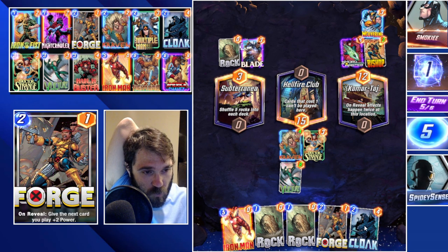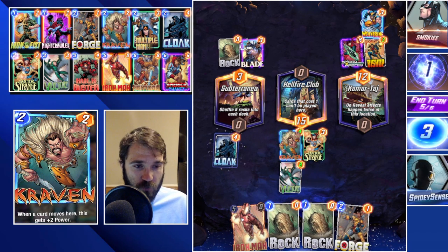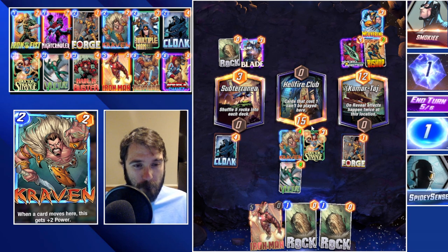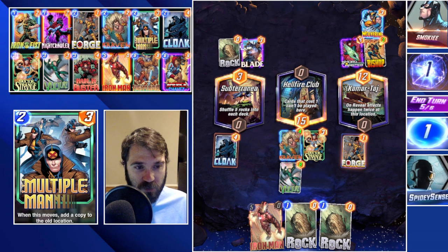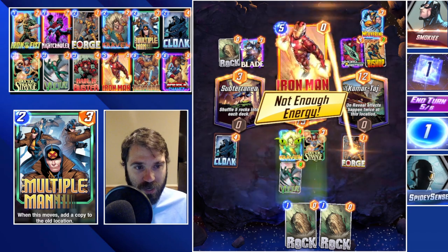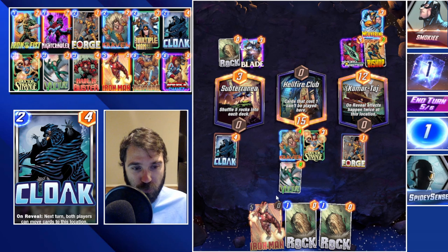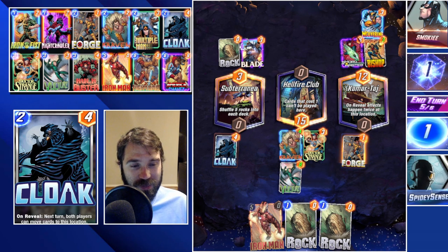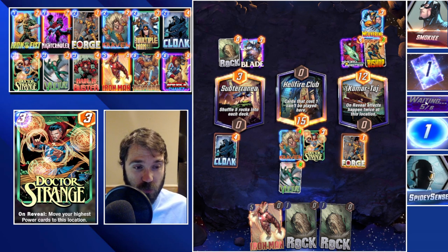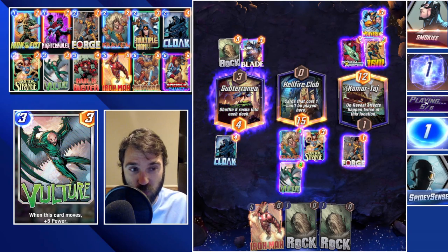What if we drop Cloak into the far left lane, then drop Forge into Kamar Taj — that triggers twice. We can move Craven and Doctor Strange over, maybe leave Vulture here, and drop Iron Man as a diversion into Hellfire Club instead of a big shift card. That gives us plus four on Iron Man which then duplicates. Depending on what they drop and what they discard, I think we can find a win condition. That's our tentative play line.